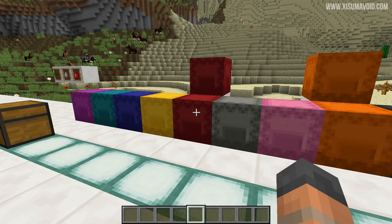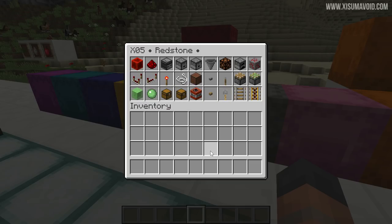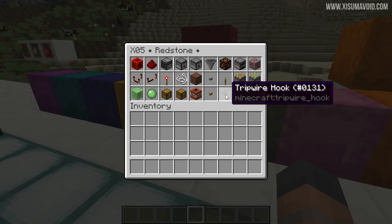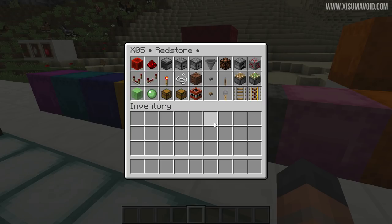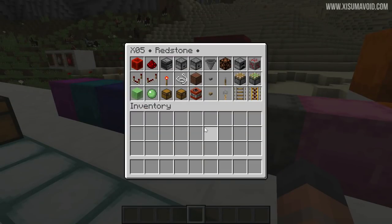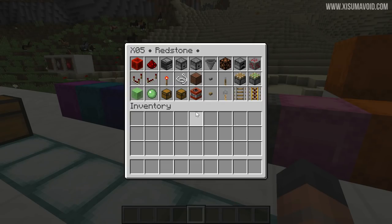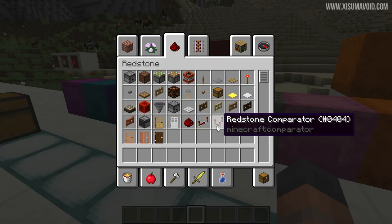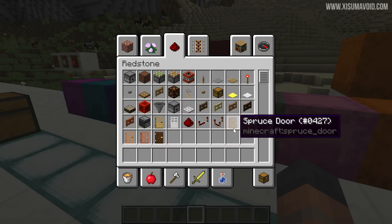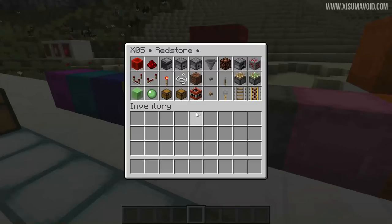Next up we have the redstone box — it's red and full of redstone-related things, including trap chests and regular chests for storage, slime blocks, string for tripwire hooks, and a whole bunch of other things. If you're not a redstoner, you don't need this shulker box at all. But depending on what type of redstoner you are, you may want multiple stacks of repeaters and comparators on hand, and it might be advisable to have a second redstone chest alongside a primary one.